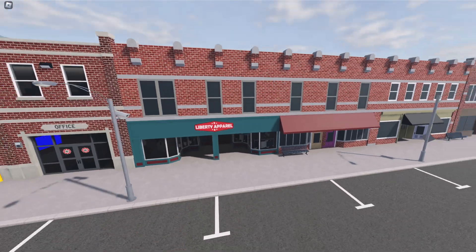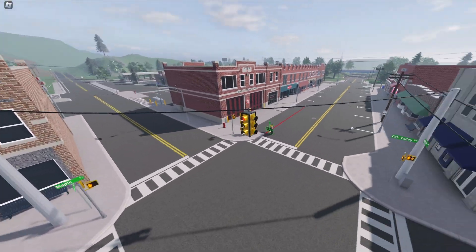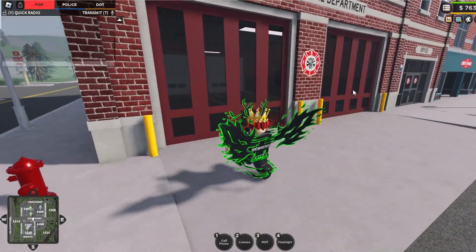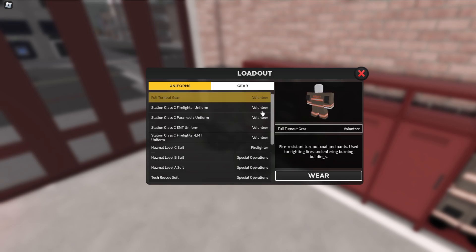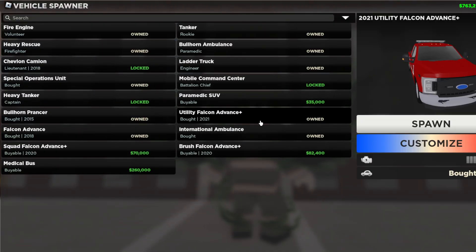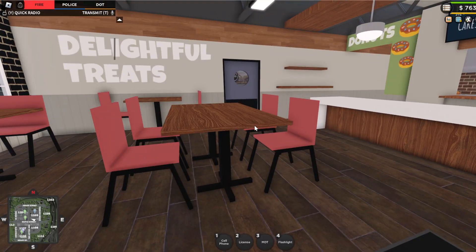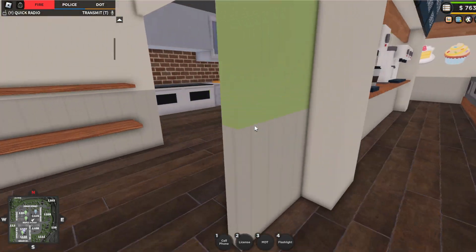There isn't too much else that changed - Liberty Apparel got moved over and they made it smaller. They changed the stoplights now - I'm not a massive fan of these stoplights but they look pretty cool actually. Rick and John's now has a job apparently. Spring Bakery - can you go inside? I'm gonna get the bus. They added the uniform - okay there's so much stuff. These might be the old FD uniforms. Let's look at more of this stuff.